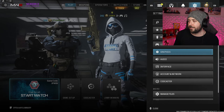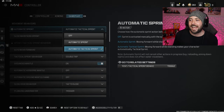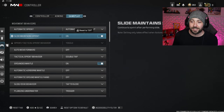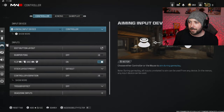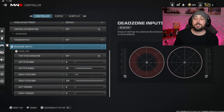Now in gameplay settings, I like to set automatic tactical sprint — not automatic sprint, not off — I turn it to automatic tactical sprint. I also turn on slide maintain sprint. The reason is because every time I slide I want to get back into that sprint as fast as possible. This is really good if you like movement and getting around the map very quickly. These two are super important and not many people are going to tell you to turn these on.